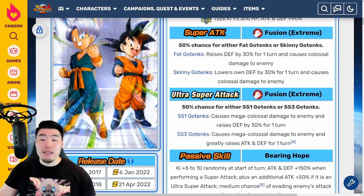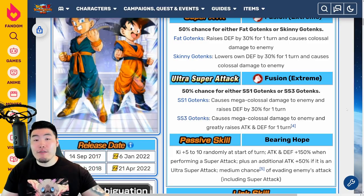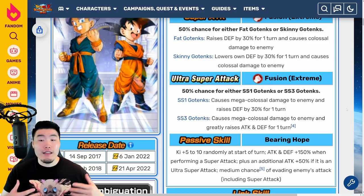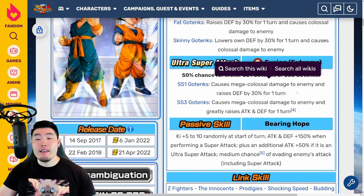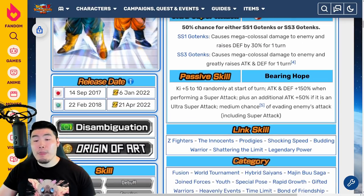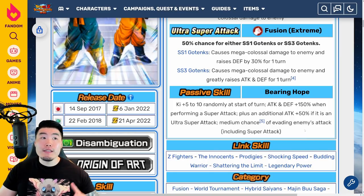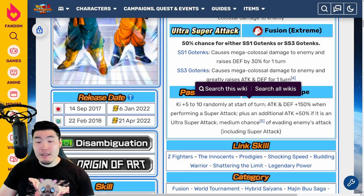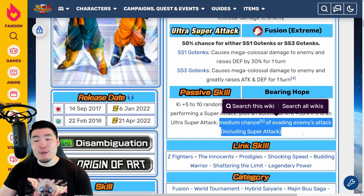For the 18k Super after the EZA, it's now a 50-50 chance for Super Saiyan 1 Gotenks or Super Saiyan 3 Gotenks. Before, it was 70% for Super Saiyan 1 and 30% for Super Saiyan 3. This is better because obviously you want to get Super Saiyan 3 Gotenks more often. Super Saiyan 1 Gotenks gives mega colossal damage and raises defense by 30% for one turn, and Super Saiyan 3 Gotenks gives mega colossal damage and greatly raises attack and defense for one turn — so the effects themselves don't actually change. The passive is now Ki plus 5 to 10 randomly at the start of each turn, as opposed to Ki plus 3 to 9 before the EZA. Attack and defense plus 150% when performing a Super Attack, plus an additional attack plus 50% if it is an Ultra Super Attack, and a medium chance of evading enemies' attacks, including Super Attacks.